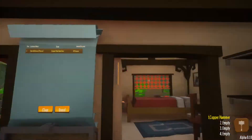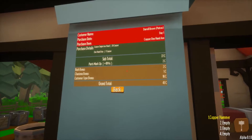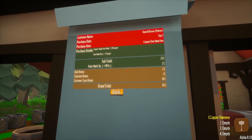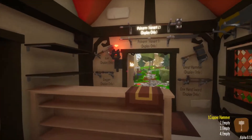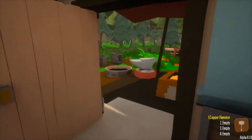We made some money off of him. Looking up on this board: we made 43 copper and he was a patron, so he gave us a 2 copper rush bonus, 1 charisma bonus, and 10 copper customer type bonus, which is great. Those patrons coming in are fantastic because you get the patron bonus. We really, really love our patrons. There are also donators and they give you bonuses too.